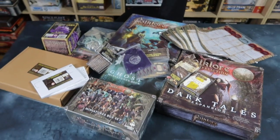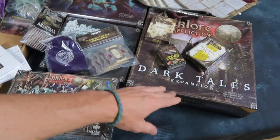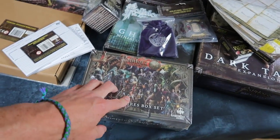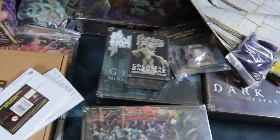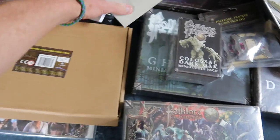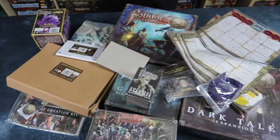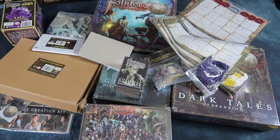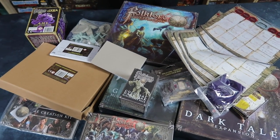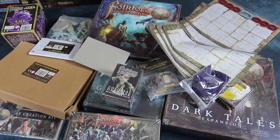I'm going to have to pan back. Look at all that. We've got a coreset in here, an expansion, player mats, extras, a big miniatures pack, extra ghosts, extra monsters, terrain pieces, an oversized world map, some character sheets, some extra adventures. There's so much stuff for Folklore: The Affliction in this pledge. So settle down, pour yourself a drink, relax, because we're going to go through all this stuff one by one so you can see how good it is and go out and buy it yourself.